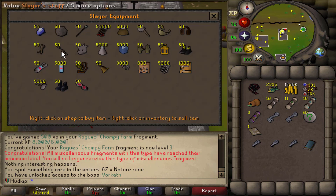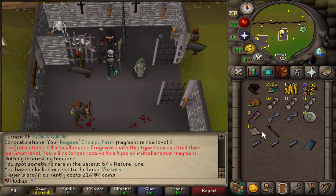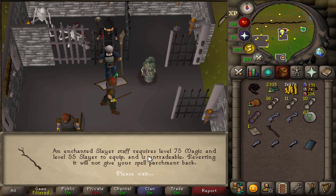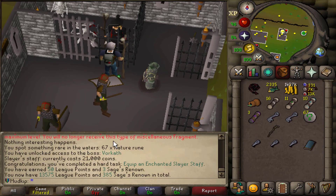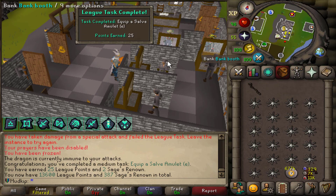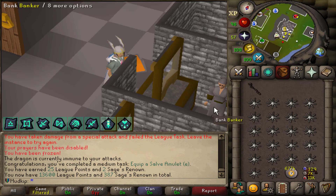I'm coming over here to buy the Slayer Staff, and that just reminded me there's a task to equip the Enchanted One. I got the Enchantment Scroll last video, so let's enchant that and equip it - that is 50 leak points. Equipping a Salve Amulet E was also a leak task.